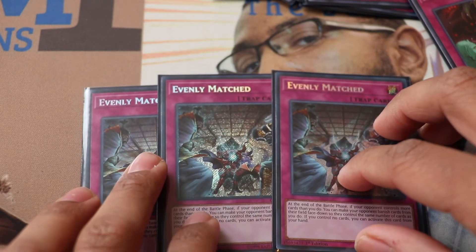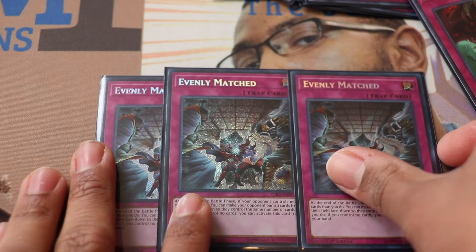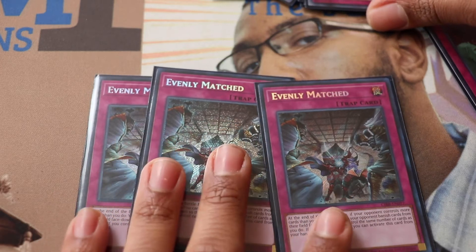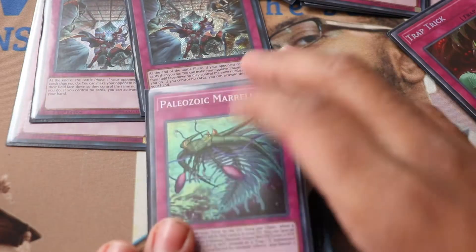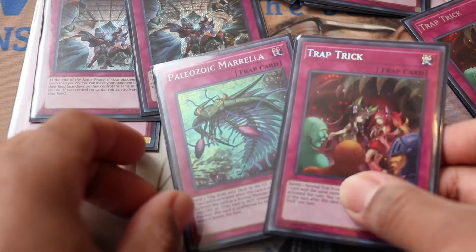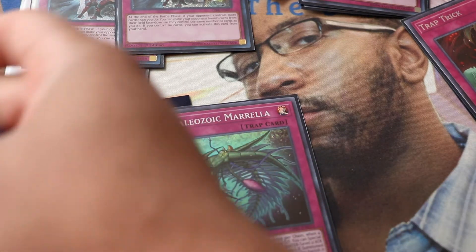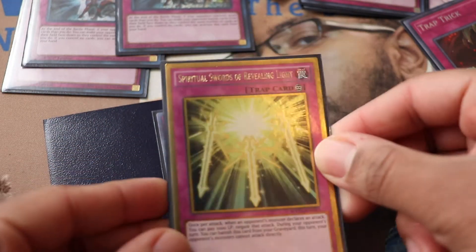I decided to main deck Evenly Matched — that was the best decision I could have made. Everyone else is siding it, but having it in my opening hand just feels so safe. Let me show you the combo: you open Mamma Mia and Trap Tricks, set both, activate Mamma Mia, and hit the next card I'm about to show you — Spiritual Swords.